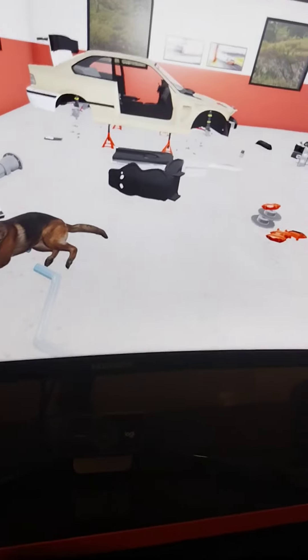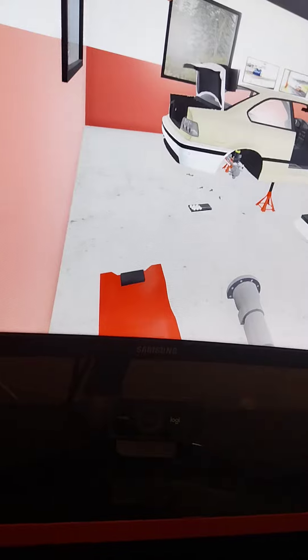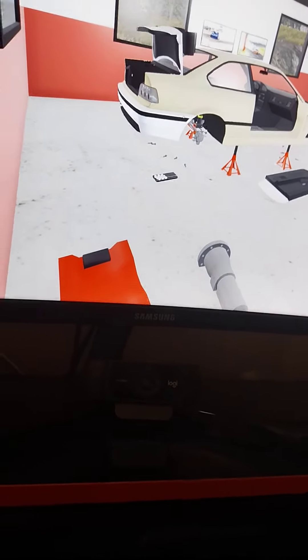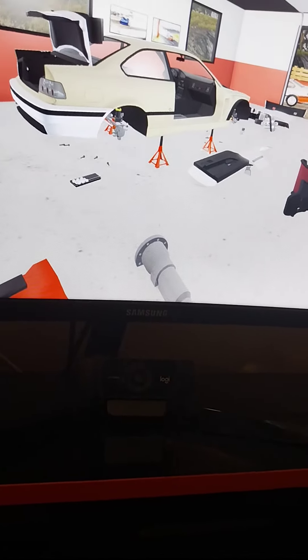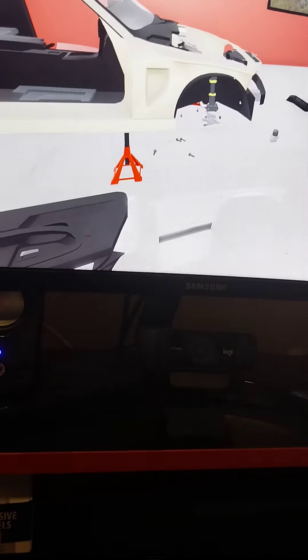So what I've done so far is, at the back I've put the spoiler on, the boot cover, the headlights, the rear bumper. I've took off all the rusted pipes and added new ones on. I also added the suspension absorbers — that's all gone on.